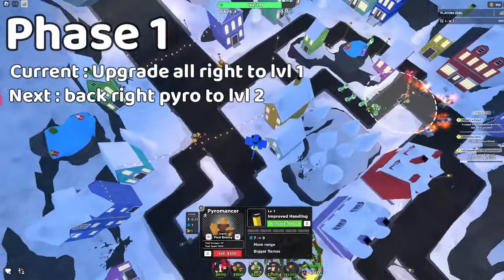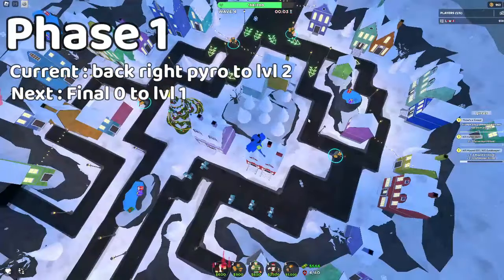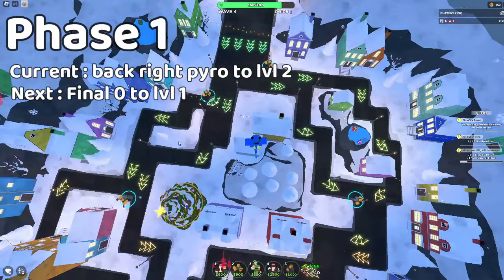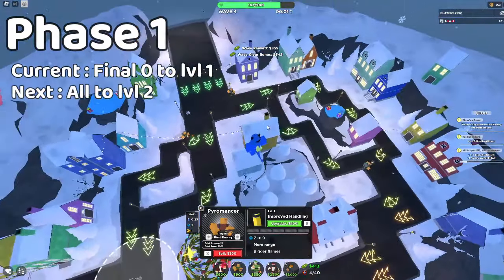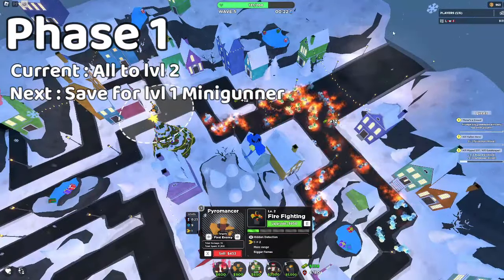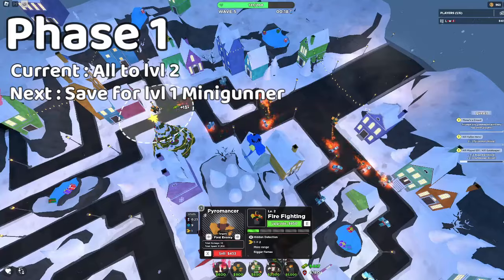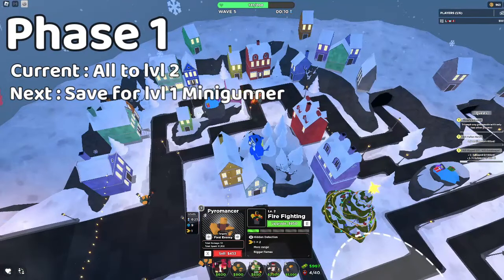Now, upgrade all the pyromancers on the right to level one. Then, the back right to level two, and the final level zero to level one. Now just get them all to level two.